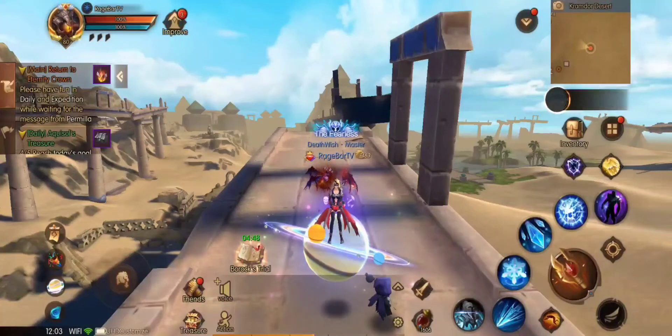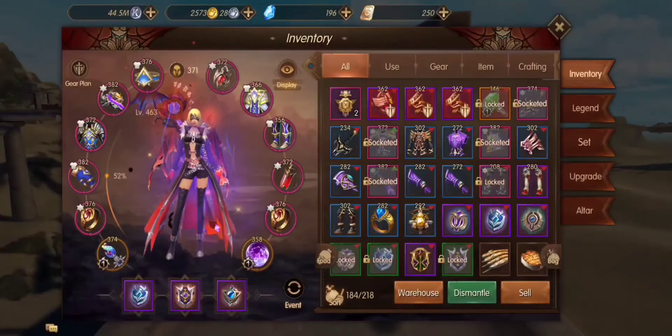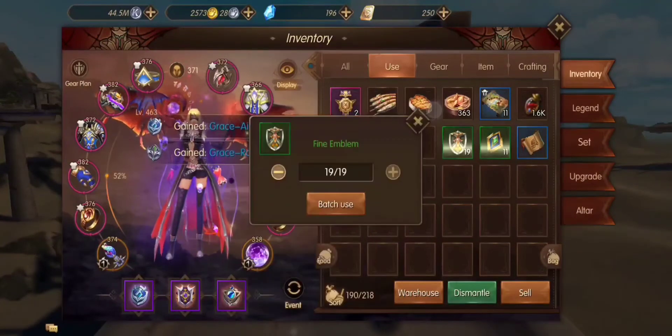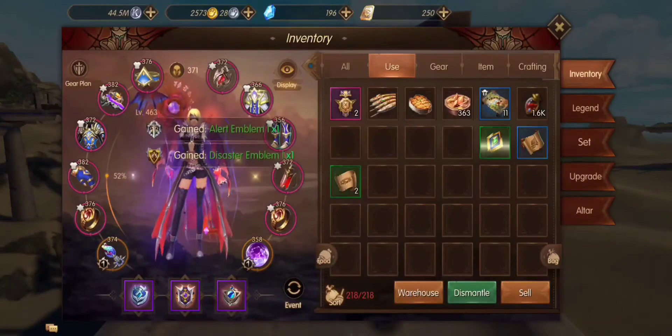First off, what we're going to do is I went ahead and opened up a bunch of void keys for emblems and charms. You want to open up and get some emblems and charms. We'll open up all the greens, and I still got some bag space so we'll open those up too.